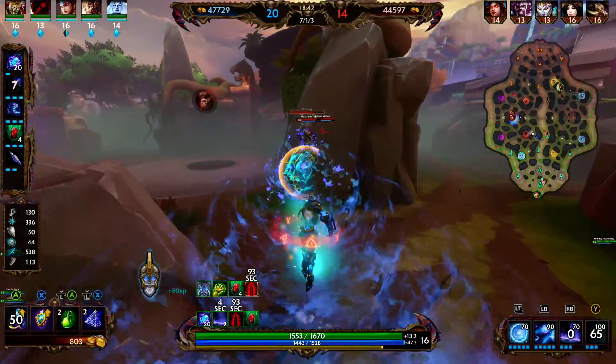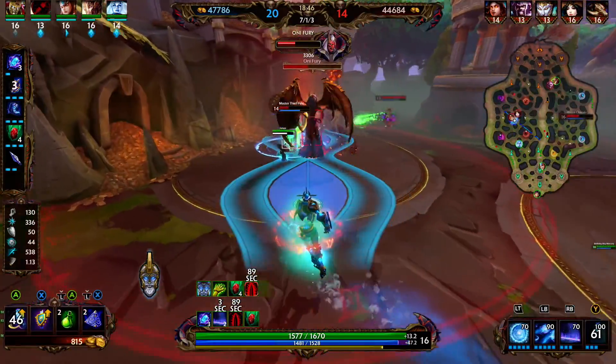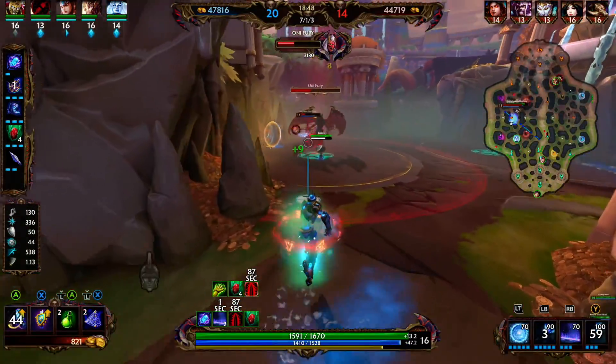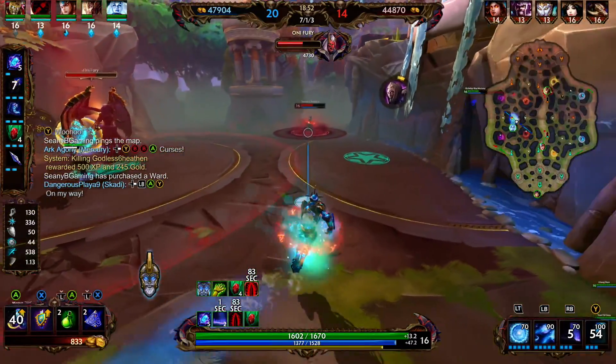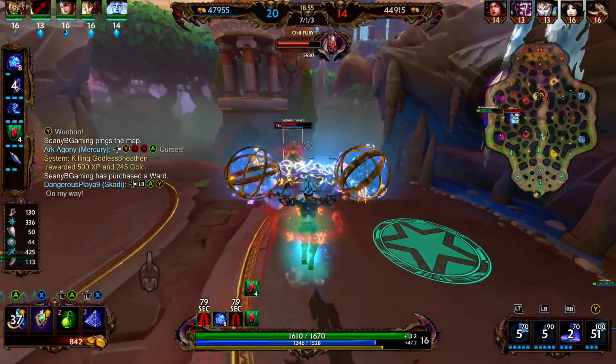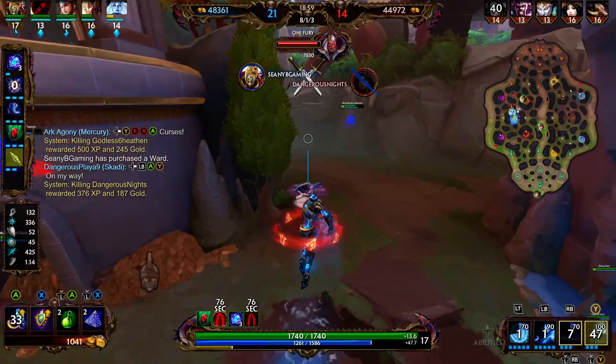We're going to cast our ultimate — no free Onifury for you. We cast our two and we're able to scare them off the Onifury. We hit Chang'e with our one-two combo. That's her beads and her immunity. We're able to clean up the Pele, who's behind the wall apparently.